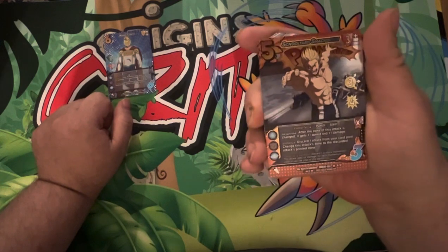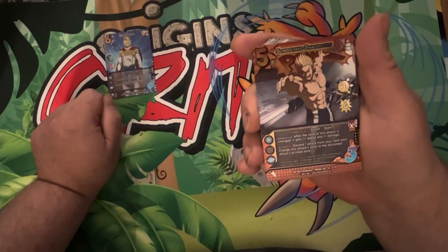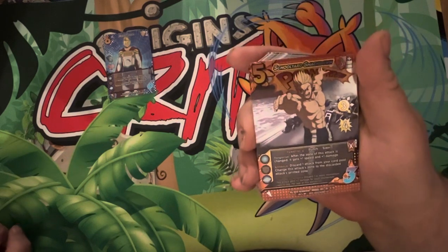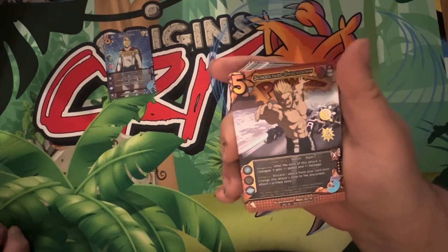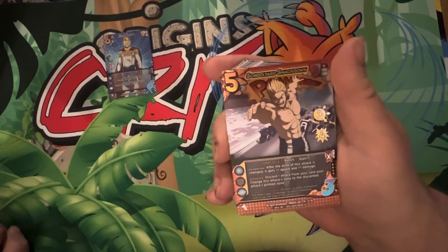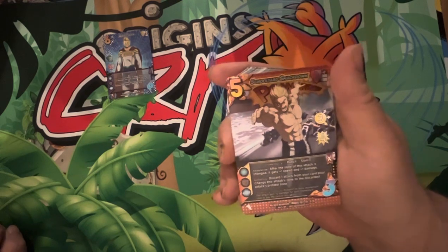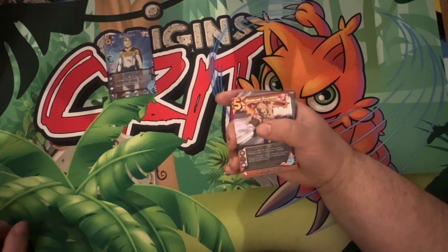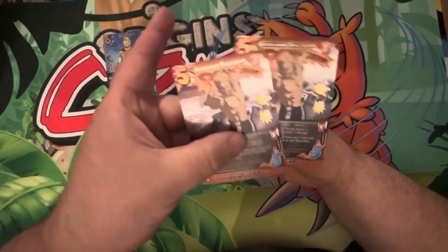Then we've got our Schoolyard Smackdown. It's a five diff attack, plus three high block. Three low for four. Powerful two, punch and slam, so you can use it for either keyword deck. Response: after the zone of this attack is changed, it gets plus one speed, plus one damage — so a four or five if you only change it once. And enhance: discard one attack from your card pool, change its attack zone to any other discarded attack, or two of the discarded attack's printed zone. The ability to change its zone a second time, making it a five-six, and maybe fake someone out — not a bad thing to have. That's our foil, and there are two of them.